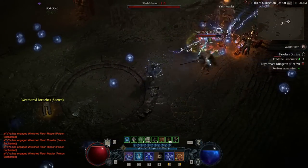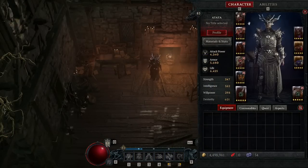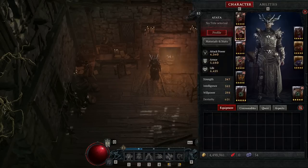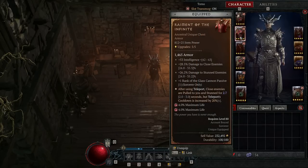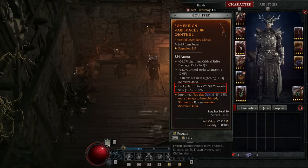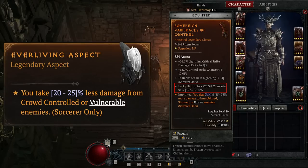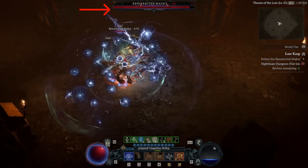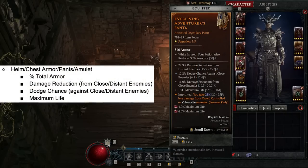You can find all gear stats priority and aspects in the pinned comment. For key highlights: always get percent total armor on helm — if you find one with ranks of Hydra, that's even better. Use Raiment for the chest armor to enhance Teleport. Get high crit chance on gloves and Lucky Hit to slow, because this build is very good at triggering lucky hit, which crowd controls enemies to trigger the 25% damage reduction from the Ever-Living aspect and staggers bosses really fast.